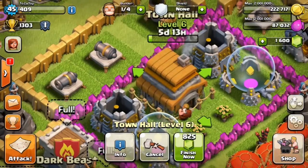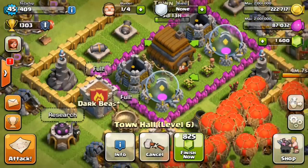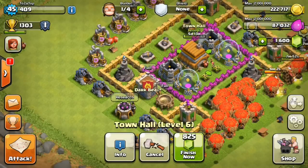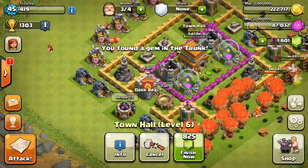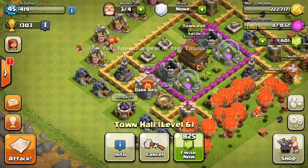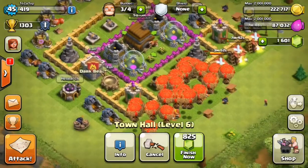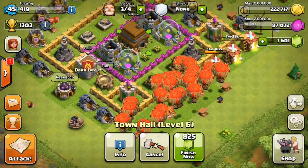I am now literally upgrading my town hall to level six. A lot of you guys suggested not to, and maybe just try to upgrade my walls and everything else in here. I do agree with you guys, but at the same time I really want to get my King — just want to have my King in there ruling the kingdom. I'm definitely looking forward to having the King there.